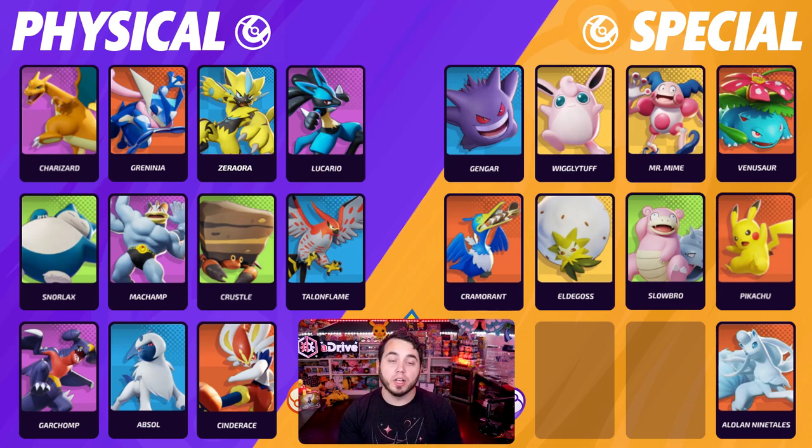One important thing to note is that for all Pokemon, their basic attacks — pressing A, not the shoulder buttons — those basic attacks are actually physical. There are some unique instances, like Ninetails, where you might use a Muscle Band to increase attack speed and buff those basic attacks. Some Pokemon's third hit turns to special. I'm going to put the full Serebii.net document in the description below so you can look at every single Pokemon.